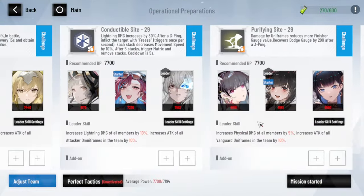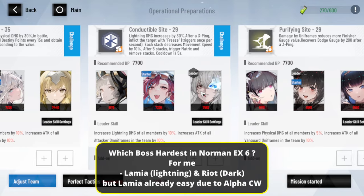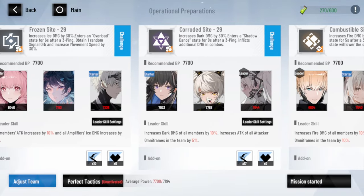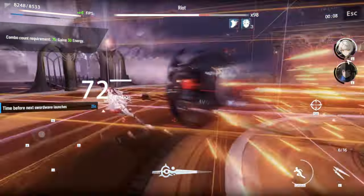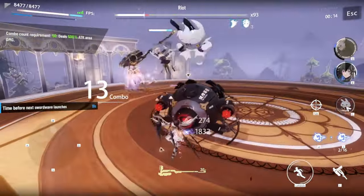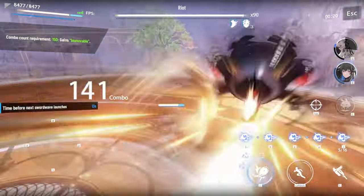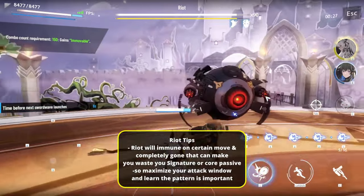If you ask which boss is the hardest, there are two for me. First was lightning — but right now with Alpha, you can remove that hardship because before it was quite hard: Lamia moves very fast and you need to parry. Now with Alpha you can ignore that. Currently, the only enemy I find very hard is in the dark team — this is Riot, one of the most annoying enemies. They keep moving around, taking quite a long time, and especially if it has a timer it becomes a nightmare.